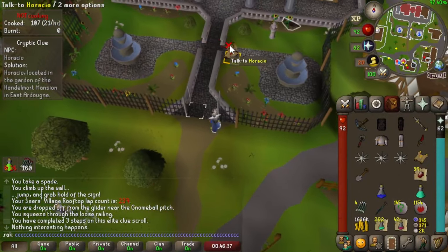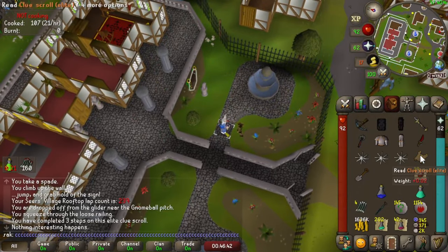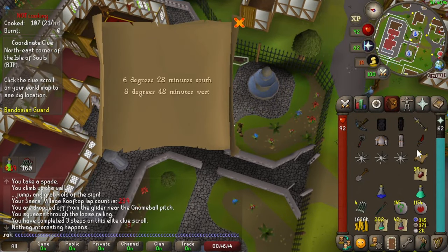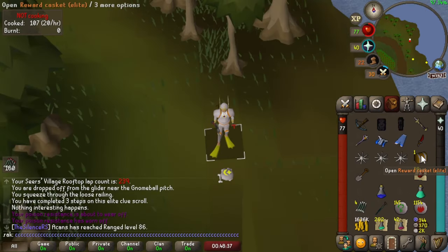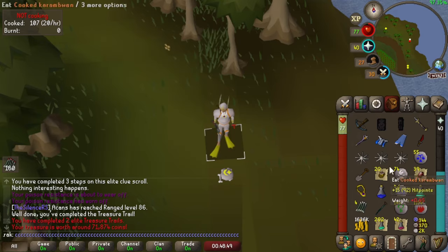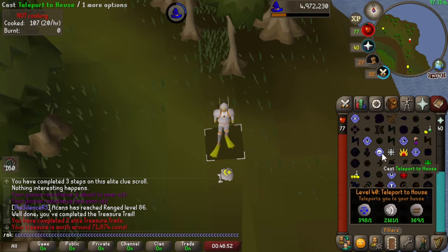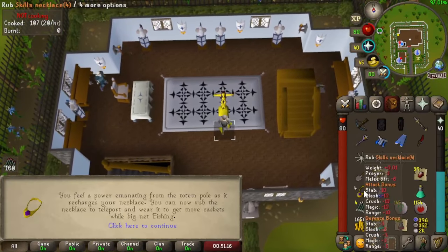One in three for an elite casket — show me the money. Yes! 50-50 for casket — roll of them dice. Nothing. Wait, hold on — not nothing. If we use the skills necklace on here, it's a diary task. It is a diary task.